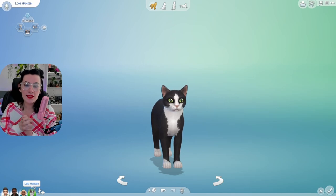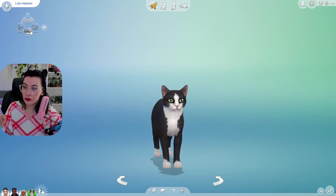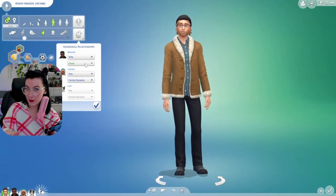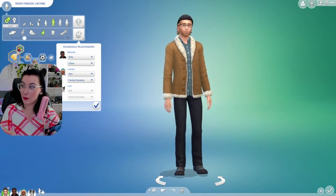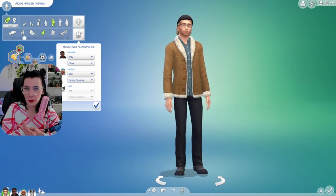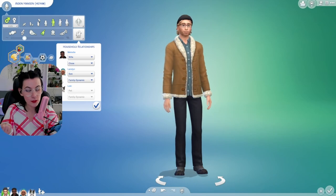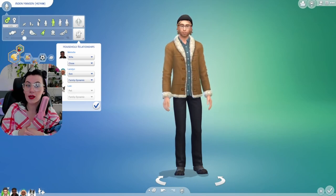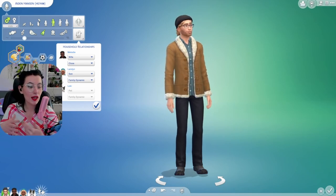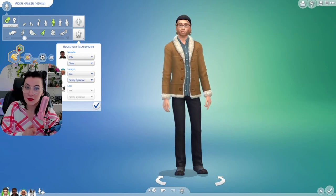This is Loki. He's a tuxedo cat. He is aloof, clever, and frisky. In the new family dynamics tab, I went ahead and put one for Melody and Aiden, but I didn't do one for Landon with either of the parents yet because they just had him, and they are moving into a bigger house so they can all grow and expand the family together, because Melody wants to have a big, happy family.